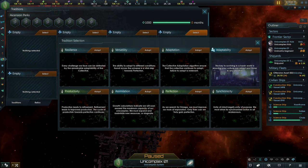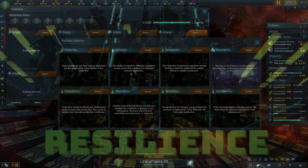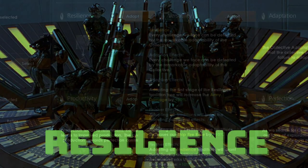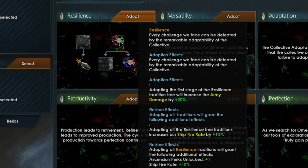When you open the traditions menu as the Borg, if you've played Star Trek New Horizons before, you will immediately notice that the traditions presented here are very different from the base traditions that other empires have. These are to reflect the nature of the Borg, which can be a bit tricky at first to master. Let's start at the top left-hand tradition, which is the Resilience Tree.